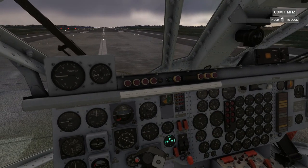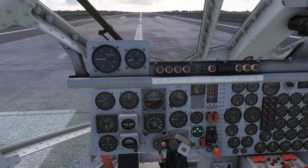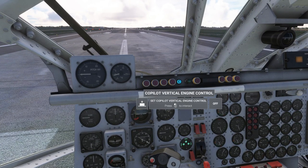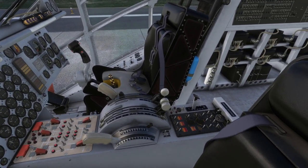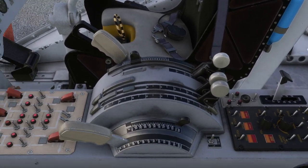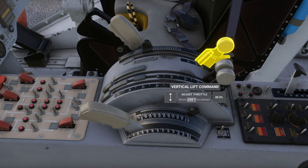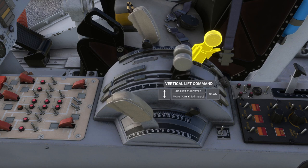So in order to activate VTOL mode you have to click this copilot vertical engine control, which is sort of annoying to be honest. It's not all completely manual — I can tug the throttle levers and this vertical lift command thing, but you can see it's sort of coupled for this vertical lift command.